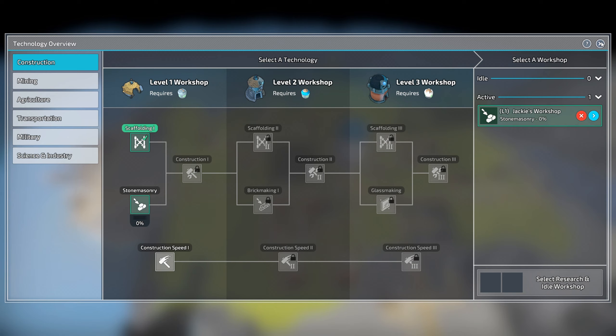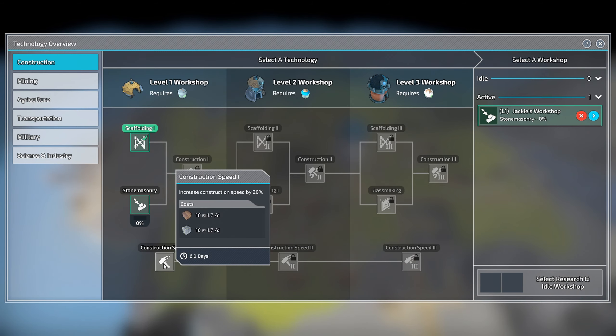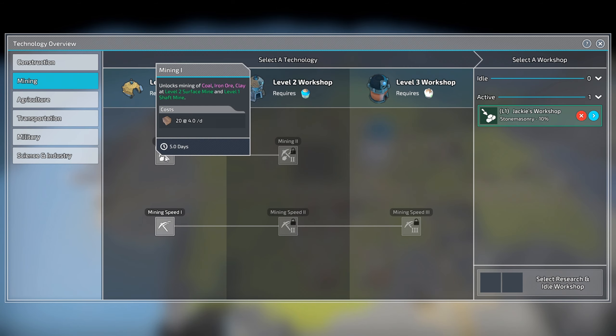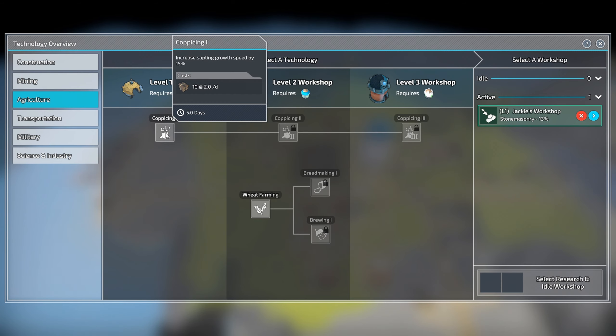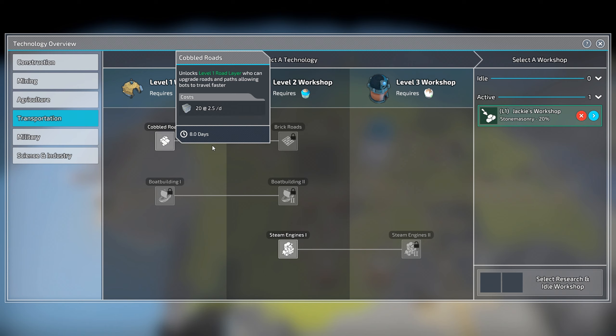We want to get to construction one - we need stone masonry to get there, so let's get that going. Looking at the rest of the research tree: construction speed isn't a huge issue right now; construction one will probably be next, then maybe mining. We can't mine coal, iron ore, or clay right now since we don't have those on our current island. Coppicing to increase sapling growth speed by 15% might come in handy if we run out of forest space, but it's not urgent.